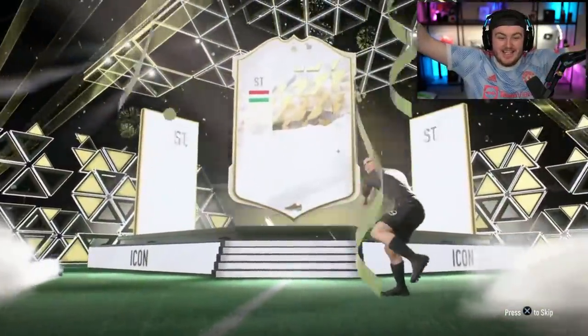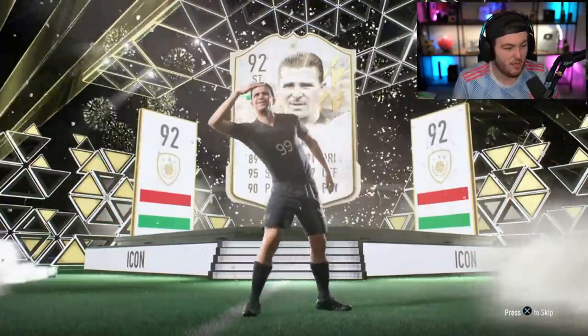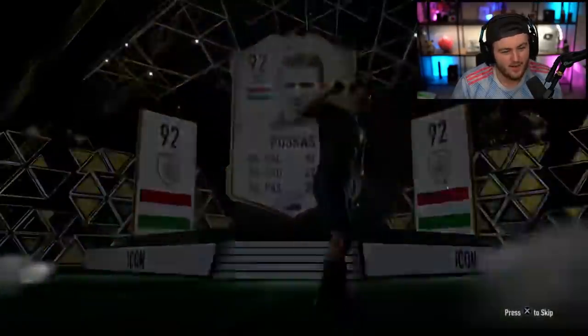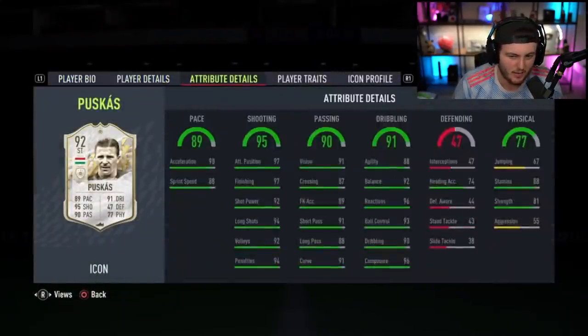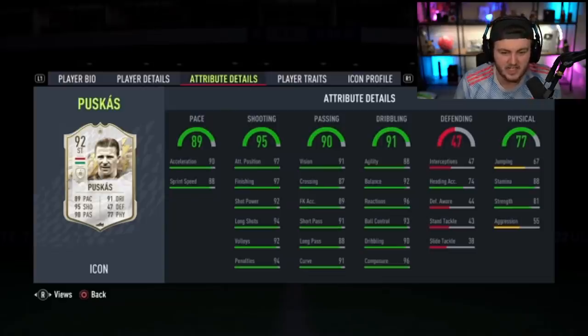Who is that? Puskas! Let's go dude! What a big pull that is - that is an absolute W right there. Oh my word. A lot of people don't use Puskas because of his three-star weak foot, but let me tell you: one of the best shots in the game. His finesse shots, his power shots, his free kicks are insane, his dribbling is nuts. That is a phenomenal card. Mid Puskas - let's go baby!